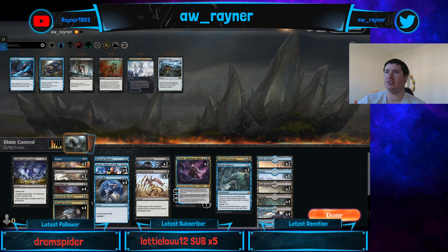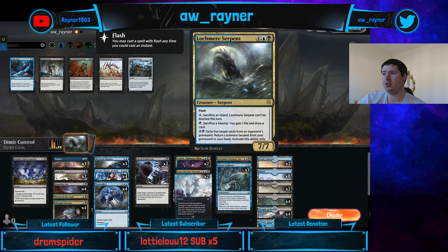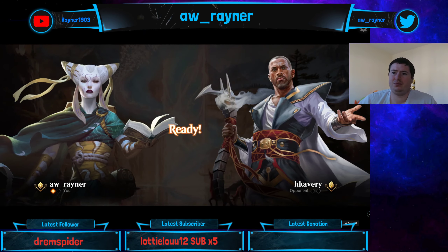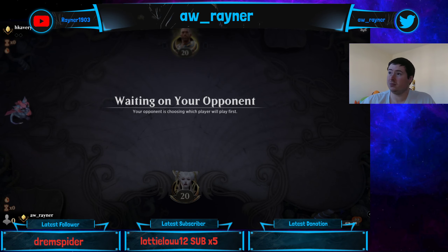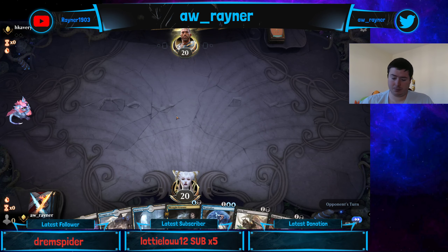I don't think I want the Extinction Events — I think it's going to be about one-for-one-ing. I actually kind of want these as well, as much as it's kind of expensive — I think it's going to be reasonable just purely because it's a two-for-one. But at that point I don't think there's anything else I want to cut. Also means we have to tap out at sorcery speed which we don't really want to do. This mulligan is fine — I kept a couple of removal spells and a counterspell. What's the worst that could happen?